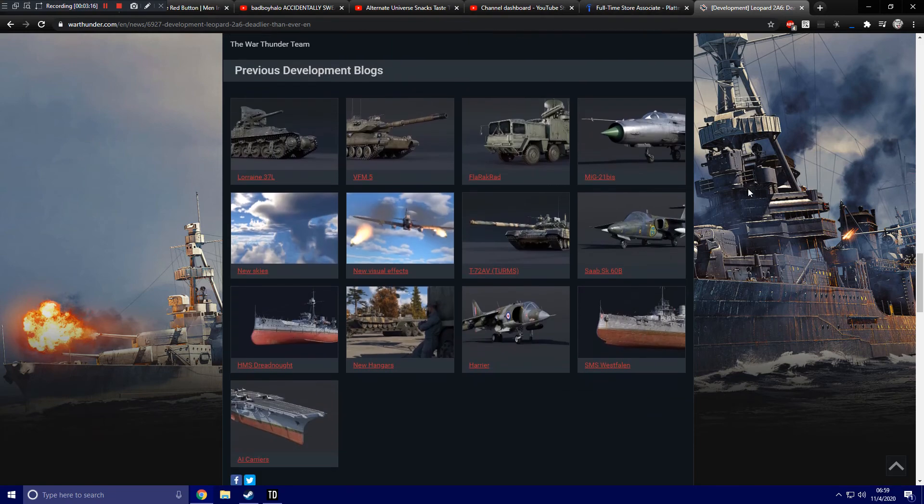I won't be able to list them all off, but here are some of the other vehicles officially announced on the dev blog: Dreadnoughts, new visual updates with Dagor Engine 6.0, a whole bunch of new ground vehicles, new aircraft, jets, Harriers, etc. You name it, it's coming — new hangars as well. Thanks for watching, guys. I'll see you in the next War Thunder upcoming content video.